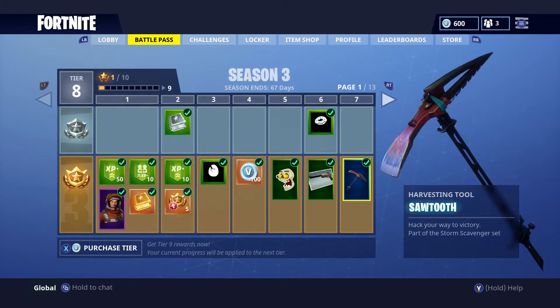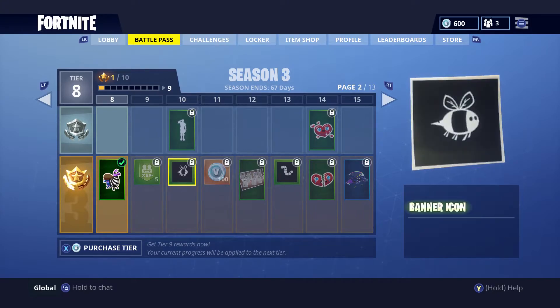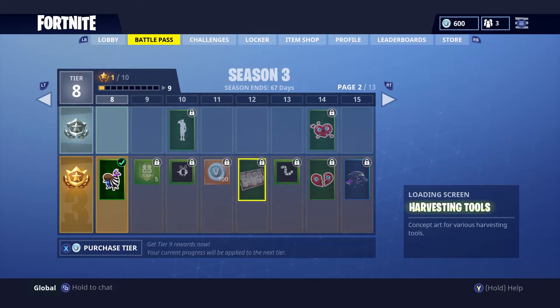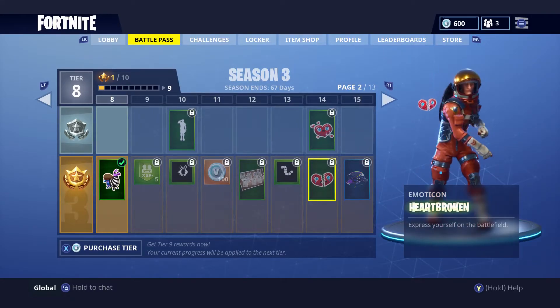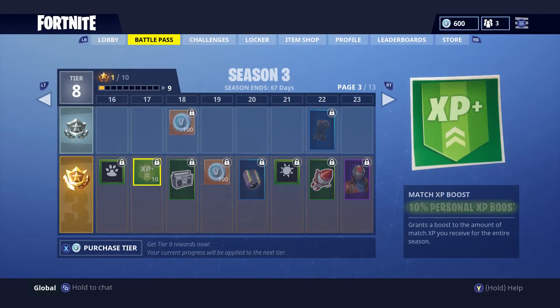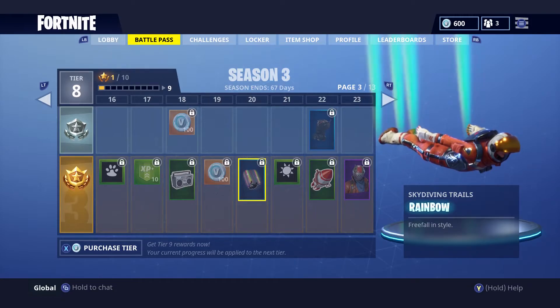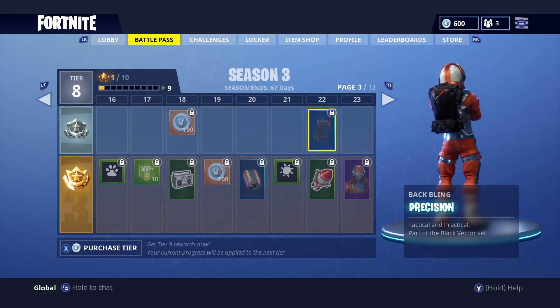The first new harvesting tool is the Sawtooth, which is pretty cool. Continuing through the tiers we get emoticons, a salute emote, another loading screen, and then the first glider: the Rainbow Glider, which pairs nicely with the unicorn skin. We also have more V-Bucks, XP, and then our first skydiving trail — a brand new feature where effects trail off you as you dive onto the island. The first one is a rainbow effect.